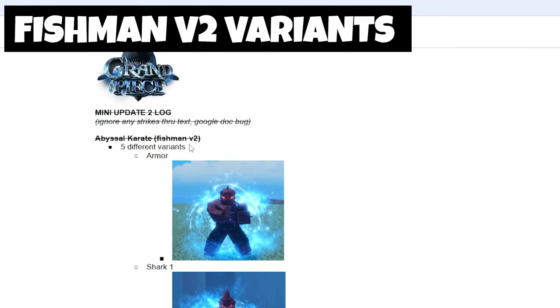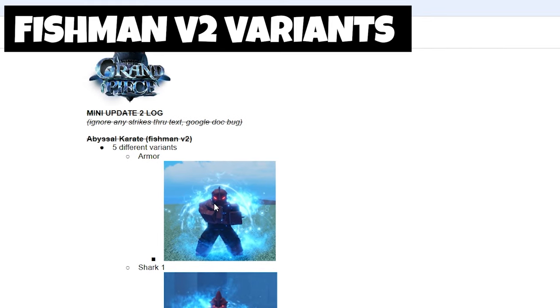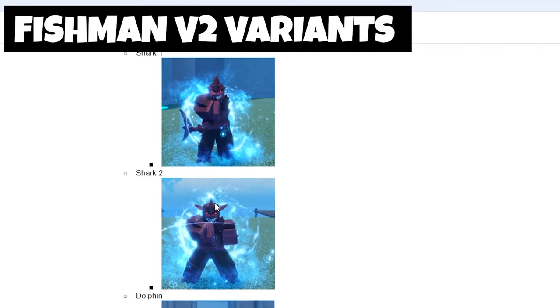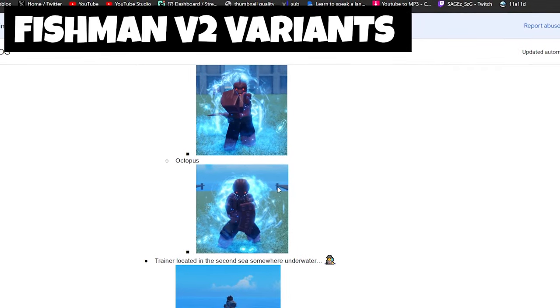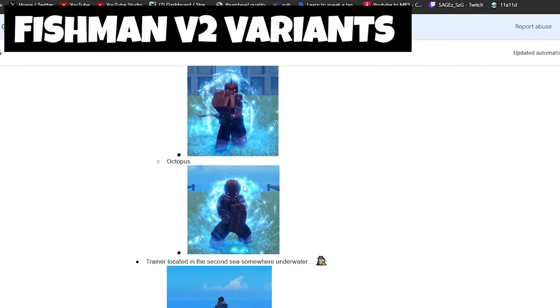Some other things that came in this update are the Fishman variant styles, for once you get V2 — which is the armor. The variants are Shark, Shark 2, Dolphin, and Octopus. Just like how Mink has different variants, this has different variants as well. In my opinion, they're all ugly.